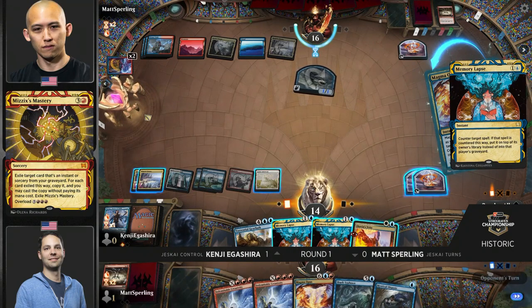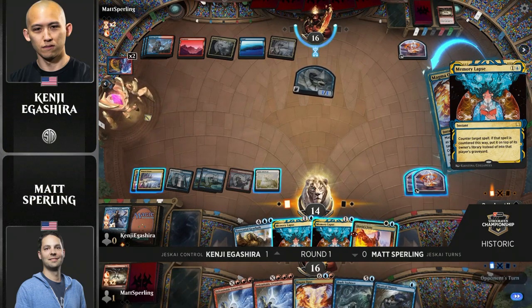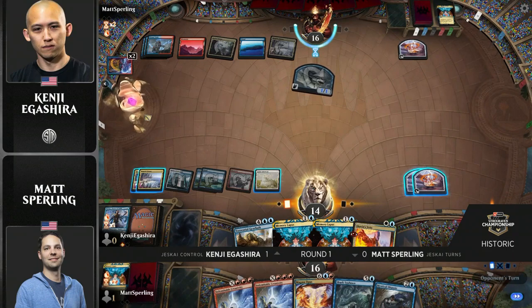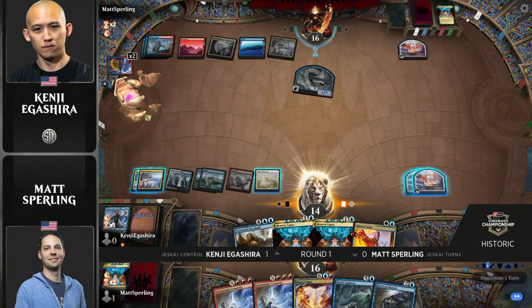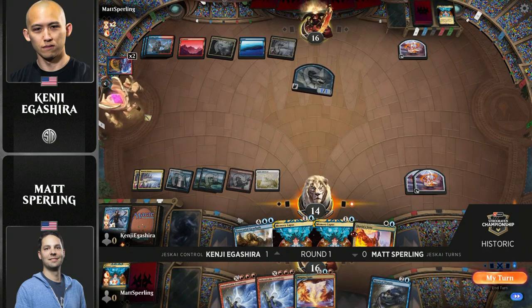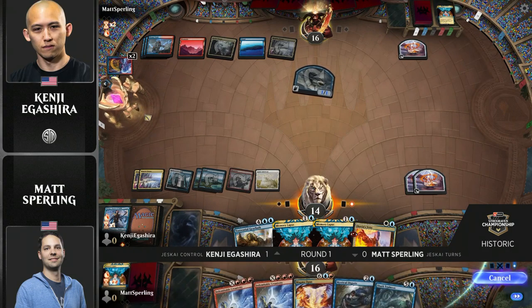So Kenji has to decide how he'd like to fight. He's got two shots to fire here — he's got his option on double Memory Lapse or Memory Lapse plus Veto in either order. I feel like he really wants to make sure he keeps the Veto in hand to make sure you have an answer to Creativity. He might just let it resolve and start chipping away at whatever counter magic Matt Sperling could have.